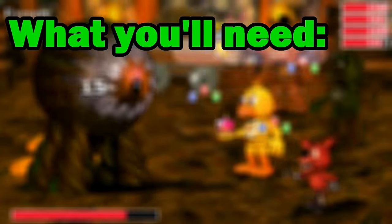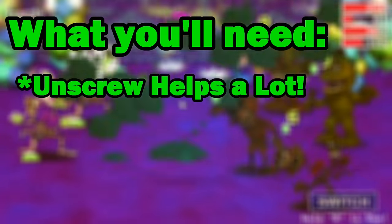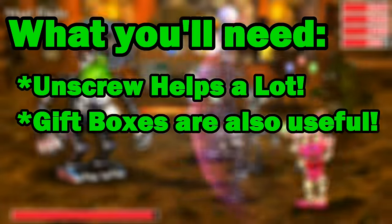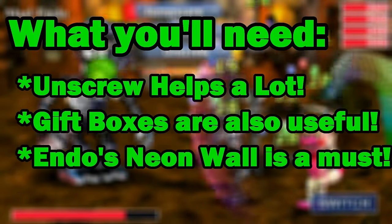I'd suggest a team that can spam the move Unscrew 2 and 1, such as Nightmare Foxy, Withered Bonnie, Phantom Chica, and have a medic with gift boxes such as Crying Child or Funtime Foxy. I'd also advise for the first one we're looking at, to bring Endo 1 or 2 because of their shield ability.